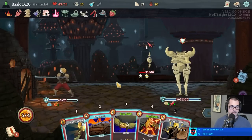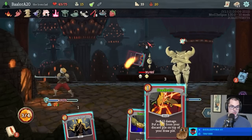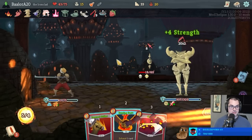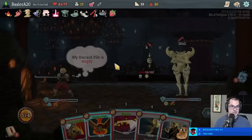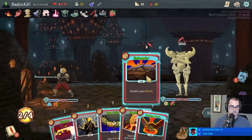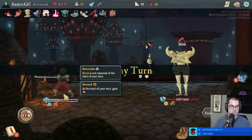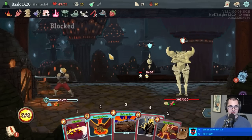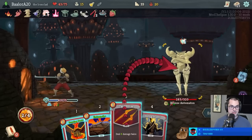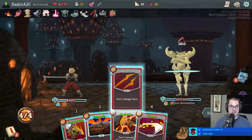Now we can upgrade the Entrench. We can do Entrench, Headbutt the Entrench, Shrug, Entrench again - shenanigans have ensued. Life's tough in the trenches. Of course we have to do kind of a slow kill here. We don't actually have any scaling offensively because I deleted it all to get defensive unlimited scaling. So now we just kind of do this.